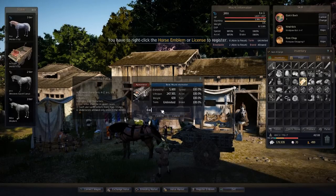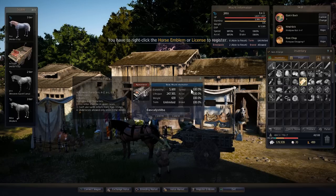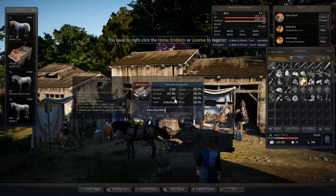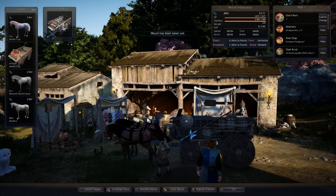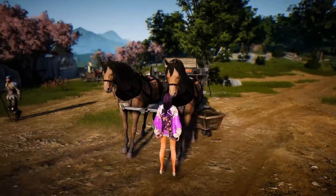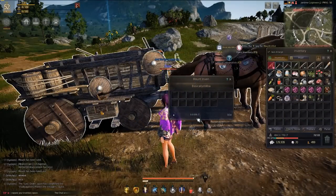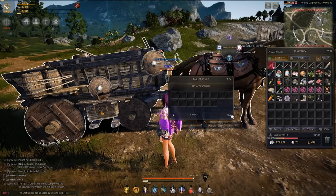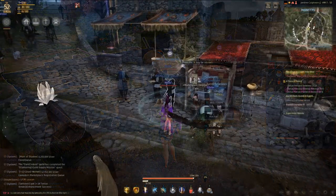The third wagon is the Farm Wagon, which has arguably the best statistics of those you can buy at the Stable Master, and you'll probably see a fair few of these out there. The first noticeable difference is that it has two horses instead of one, which doubles its horsepower — no pun intended. It has 5,600 durability, 247,501 lifespan, 630 long tons of weight allocation, with speed, acceleration, turning, and braking all at 100%, and 14 slots for your trade packages. This costs 180,000 silver from the Stable Master and is the way to go for most people just breaking into the trading industry. I fully recommend it as a starting block.